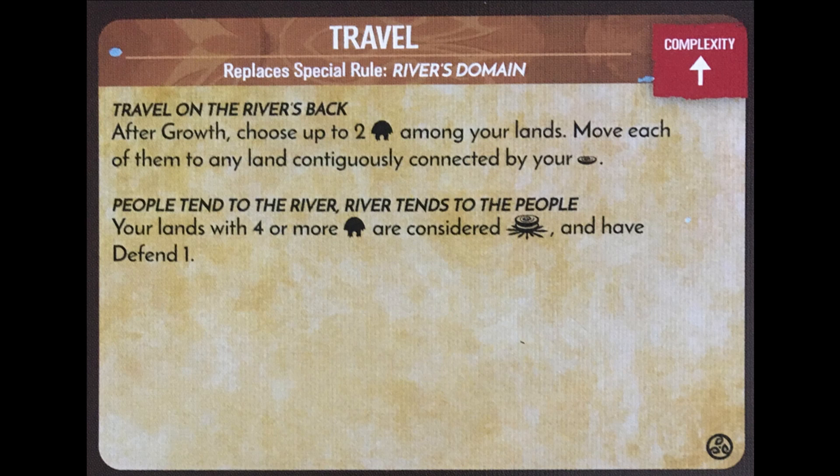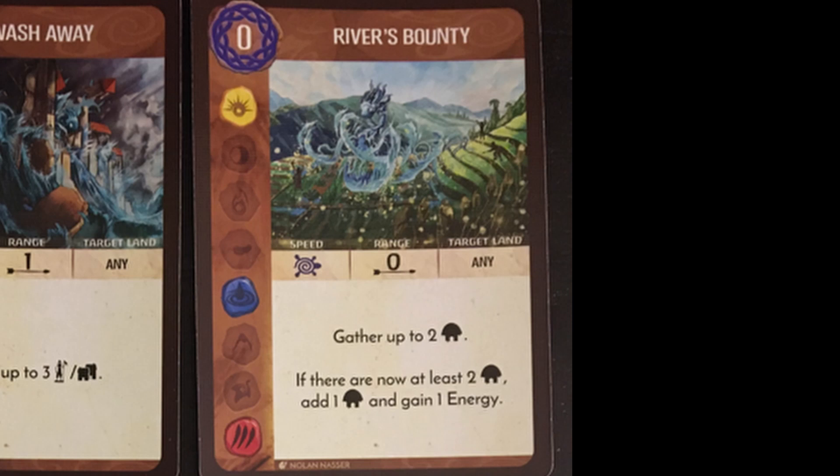Travel also adds a defend one. Taken together, this aspect adds a fun special puzzle where you can move mobile Sacred Sites or bolster lands with Dahan each turn. It also leans more into the Dahan synergy from the River's Bounty unique power, where you have an actual synergistic incentive to add more Dahan to the board. Additionally, you can use the defend one to protect against a land with a single town in it.